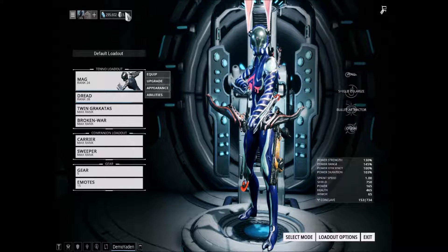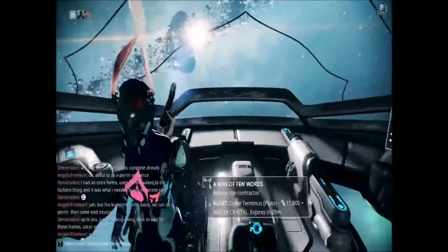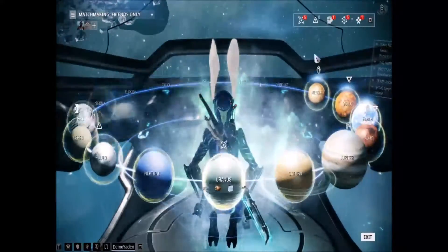Hello and welcome back everyone. This is Angelic Fireheart once again. Today I will be playing with Demo Yadin — he's a friend of mine in the game. We will be doing a Perrin Sequence alert just for you guys, and then after that we will see how much time we have left to maybe go to the relay in this episode. If not, I will do it in the next episode. I also plan to be doing a Void Tower mission with Demo later on.